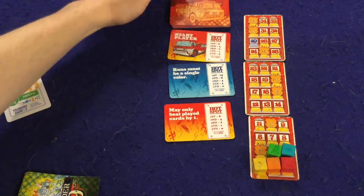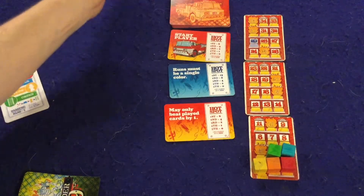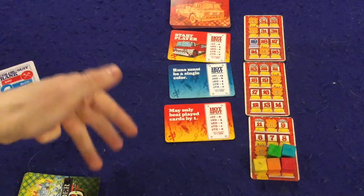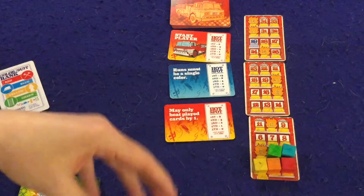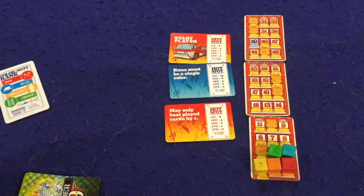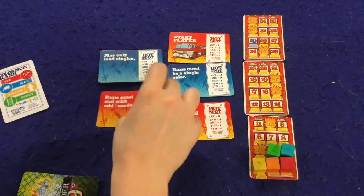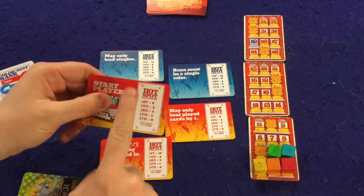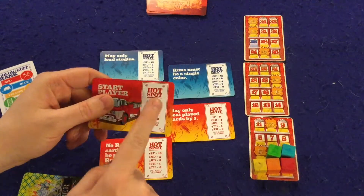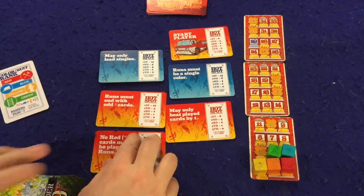Next over here we have the hotspot cards. These cards are going to dictate how many points you will earn if you're the first person to go out, or the second person to go out, so on and so forth. So let's just pretend we have a five player game. If you have a five player game, that means you are going to deal out five cards. The start player card will always be out here — every single round this will be out here, so you're never going to get stuck with one card. You always have at least two choices.